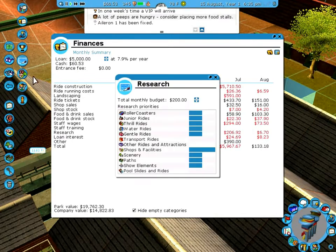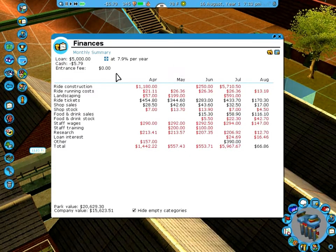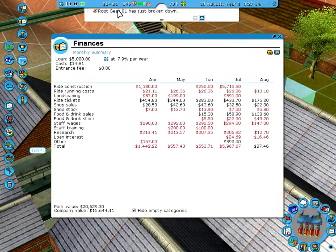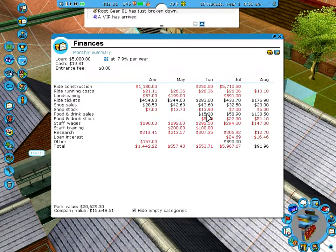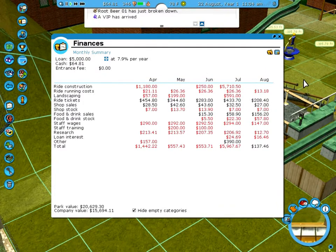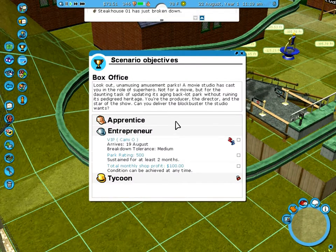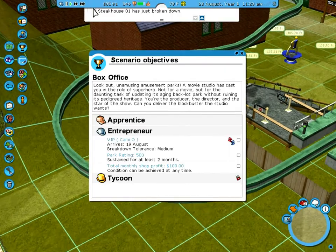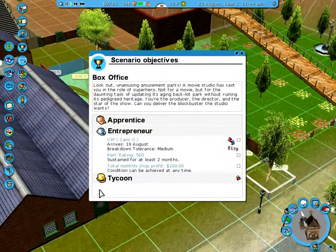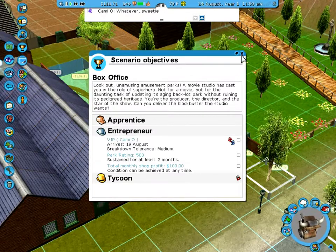Let me go ahead and take our research down to zero. That's 200 money right there every month. I think I'm still making money even before that, but this will speed it up a little bit. I know I'm kind of ignoring her, but there isn't really much I can do for her. She wants... what is it? Breakdown tolerance? How did the steakhouse break down? Cash registers, I guess. Whatever. That's pretty much what I just said, isn't it?